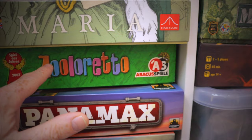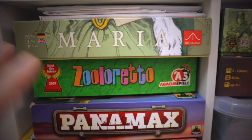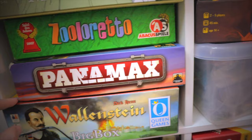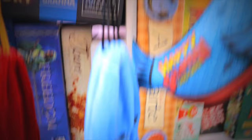Zoo Loretto is a good zoo-creation game — it won the Spiel des Jahres in 2007. You're keeping the same types of animals in cages, expanding your zoo, getting money and points. It needs one of the extra expansions to make it better. Panamax is to do with shipping through the Panama Canal — very complex, never got it to the table. Wallon & Steam is one of our favourite area-control euro games — absolutely fantastic, we've done a playthrough and review of it.